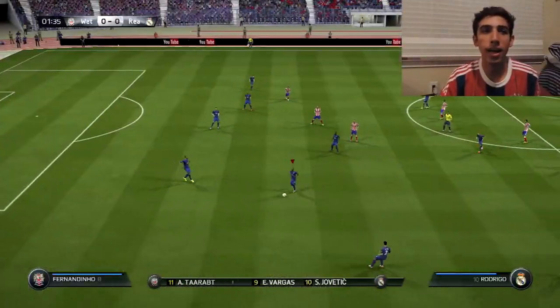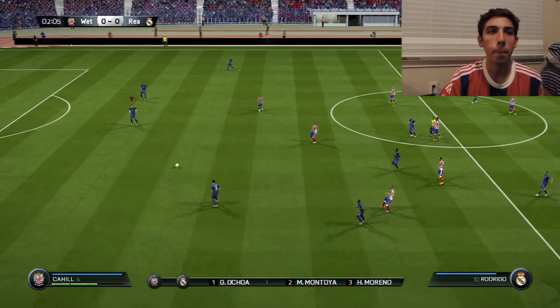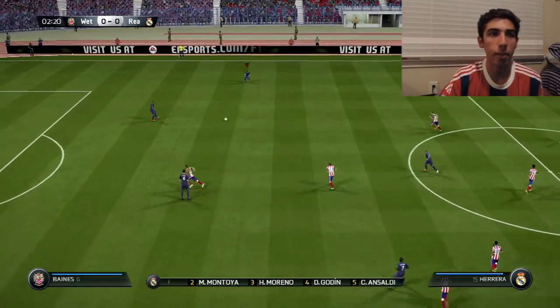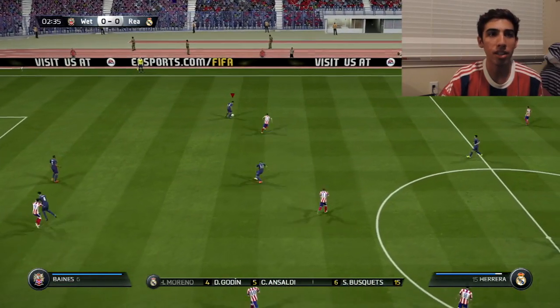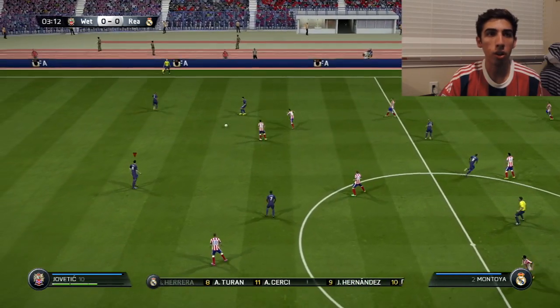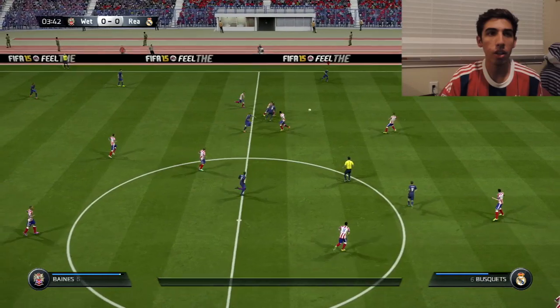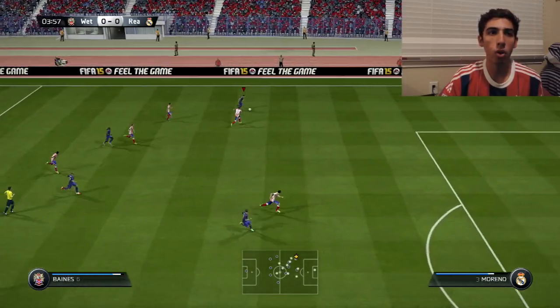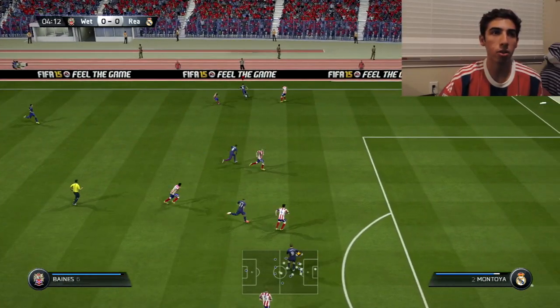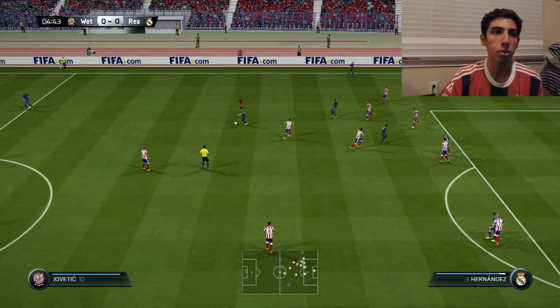The way to do it is you just pass, pass. There's a difference between building up an attack and wasting time — I'm not passing it back to the keeper, I'm just not going for the immediate through ball. A good thing to do is don't run, look for an open pass, just keep on going. Then you find an open run, go for it. If you don't see anything, just turn back and go for another pass. Then your team slowly pushes forward.